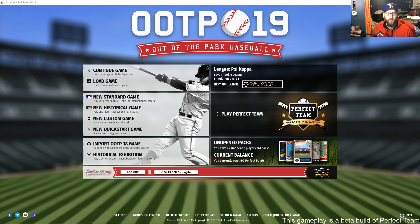Tonight I am going to give you a first-hand live walkthrough of our brand new mode: Perfect Team. This is a beta version — you can try Perfect Team right now as long as you have a copy of Out of the Park Baseball 19, updated to the most recent version, which is 19.9 build 115.